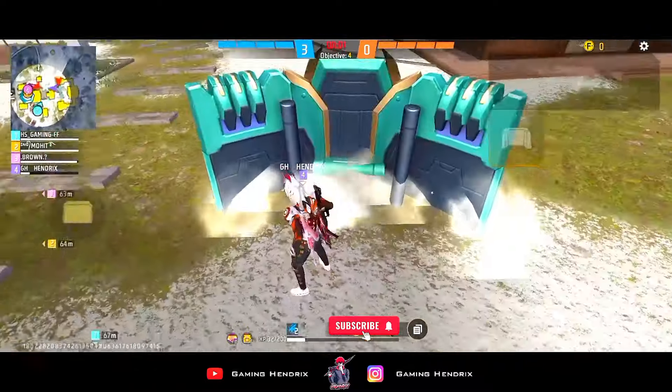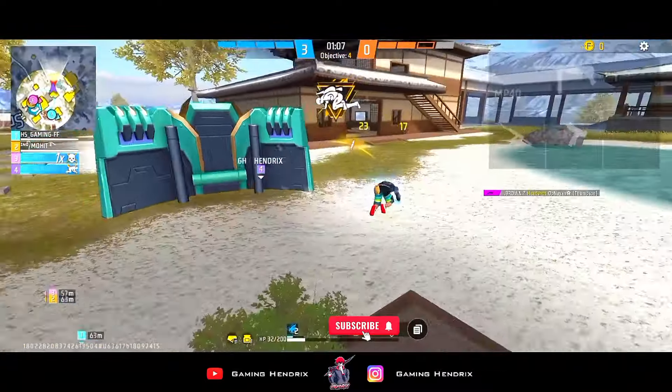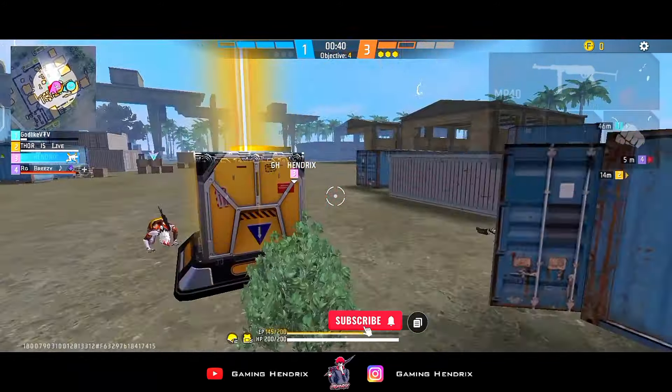Guys, when we talk about rushing, today the Wukong character is a very useful character which you can easily pull off 1v2, 1v3, or 1v4 clutches. And not only for rushing, you can use it as an all-rounder or as a supporter.